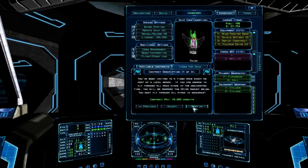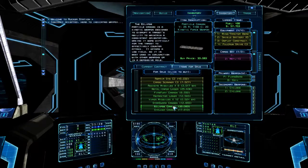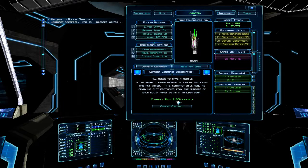You can click on Available Contracts and accept different things like races — which I find quite tricky, you need to be good at your flight controls and turning at speed. But they are good fun. There are also simpler missions like 'Solar Array Needs Cleaning', which is easy to do and you can make good credits from it. It's a bit of a boring mission but good if you're stuck. Let's accept this mission — we're going to get 8,000 credits.